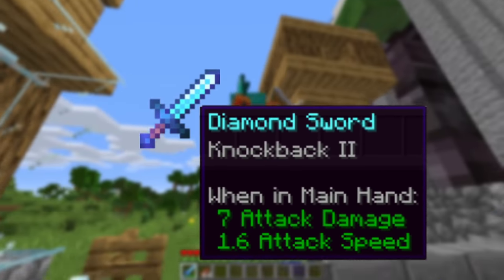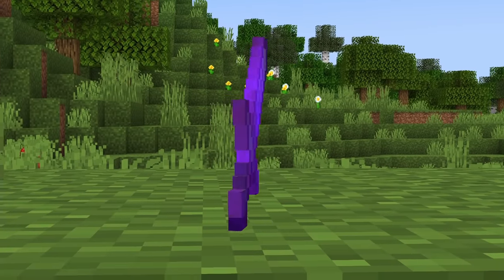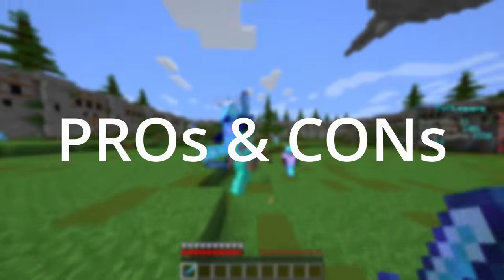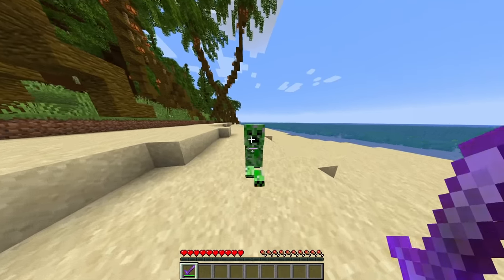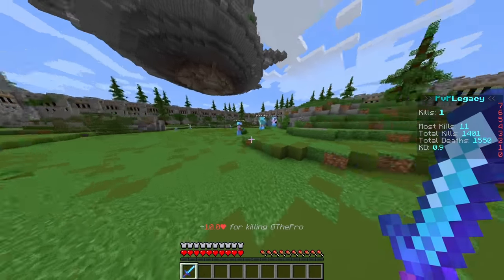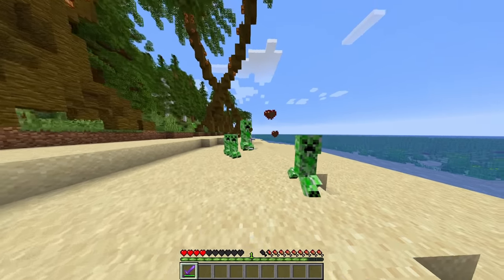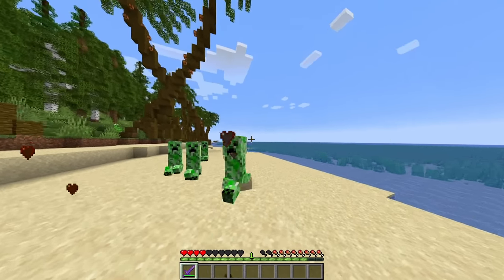Everything else about sword enchantments is pretty straightforward, except for the controversial Knockback 2 enchantment. For years it has been debated whether or not you should use it on your swords, and now most of the player base absolutely despises it. However, I believe that Knockback gets a lot more hate than it deserves. Before we get into the pros and cons: the common argument against Knockback is that it puts your opponent farther away from you, where it takes more effort to land a second hit. Many players find this extremely annoying and choose to avoid Knockback at all costs. However, this can be really useful in many situations — if you're being attacked by several players or mobs at once, Knockback allows you to put distance between yourself and the aggressors, preventing them from attacking you all at once.